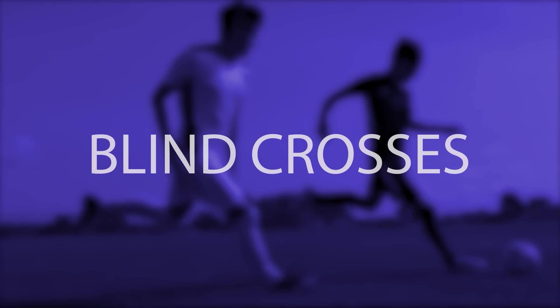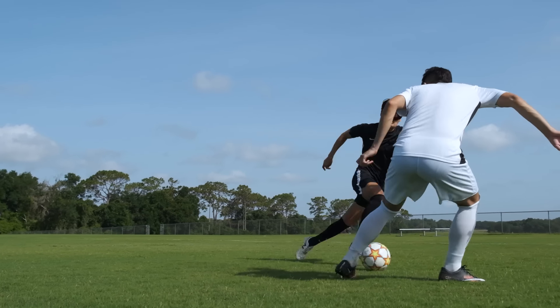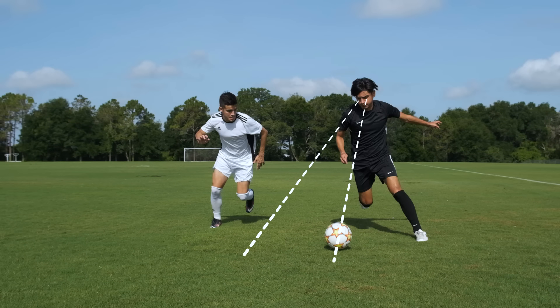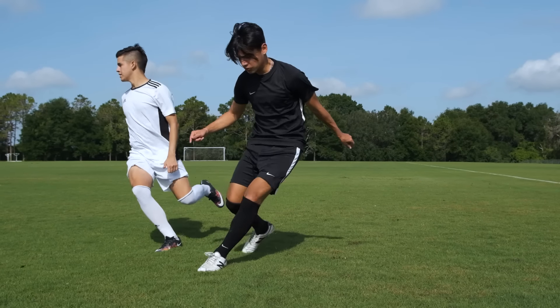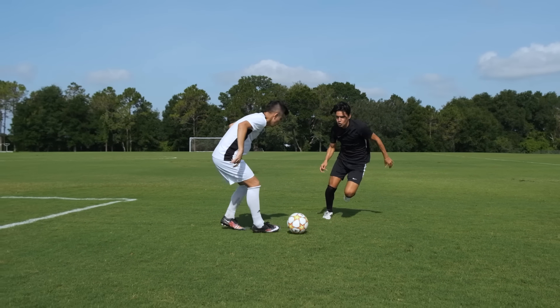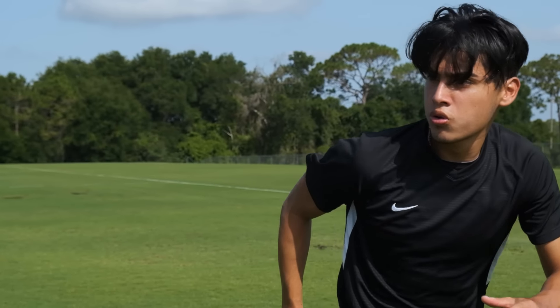Blind crosses. Some players, when they beat someone on the wing, have a tendency to just cross it into the box without looking up. Usually these crosses are to no one, or are inaccurate. So instead, if possible, you should look up briefly and pick out a teammate before crossing the ball. This is far more likely to result in something positive for your team.